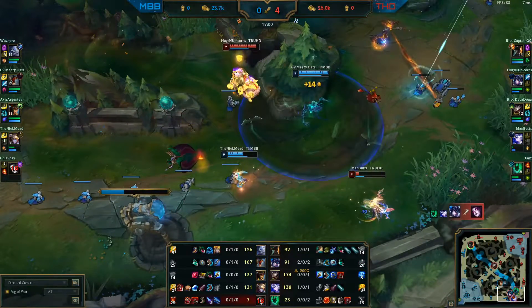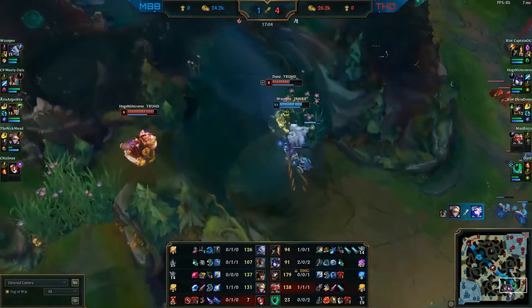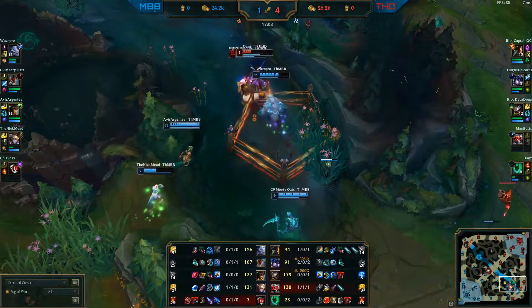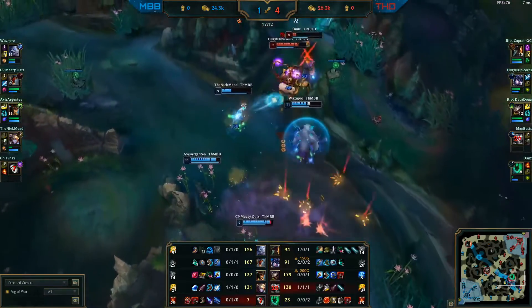Nickmead falling down. Manbust can fall down under medium — all right. Region pros right there. There we go, that's our PL. Get out. That's a lot of slow coming out. Region pro does try to get out. Nickmead flashes in — this aggressive flash.